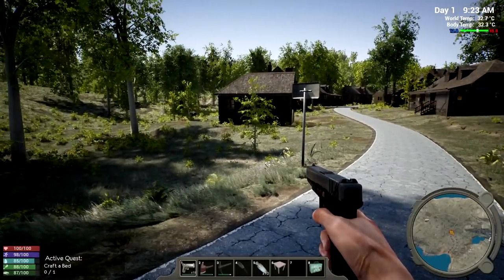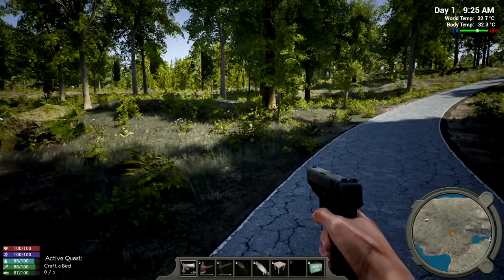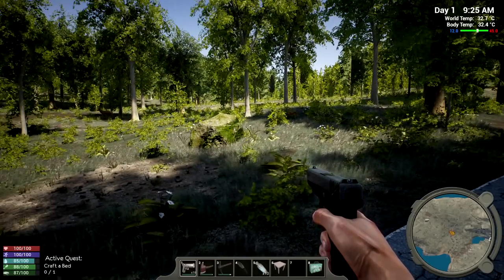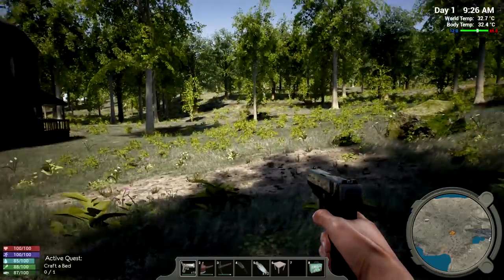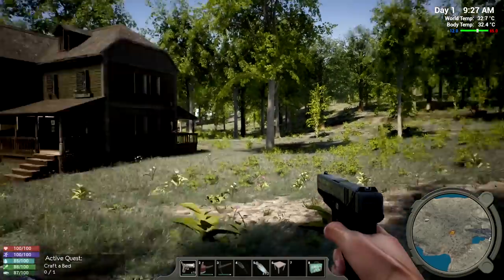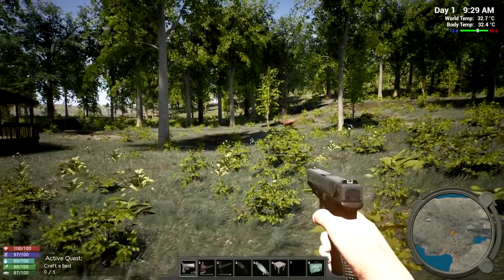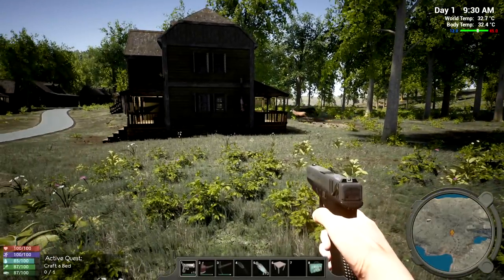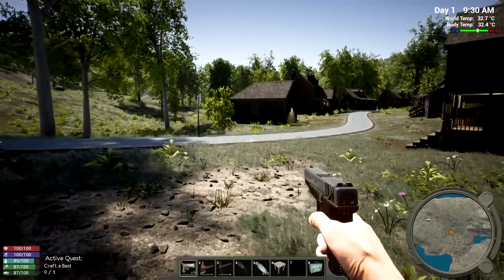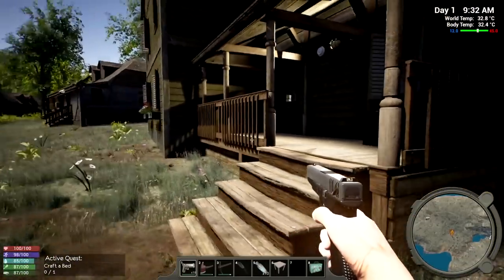There's a bear! It sounds like it's right next to me. Oh, he IS actually right there. I run away from him - he runs away too. That's good. Some games they just stay and keep attacking, so it's nice to see the AI actually doing the right thing. Okay, so I guess we can check out these houses.